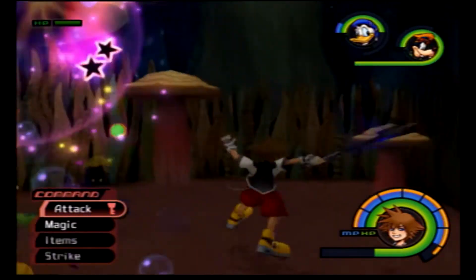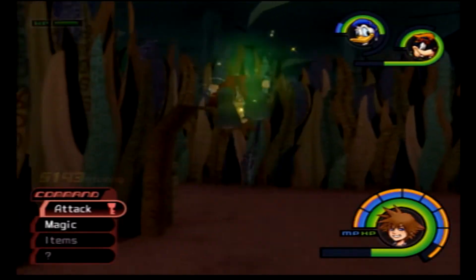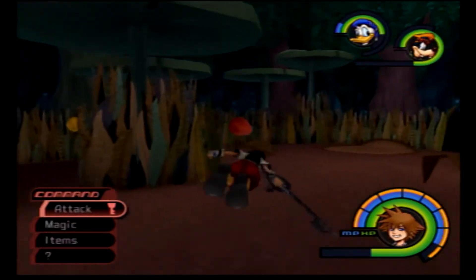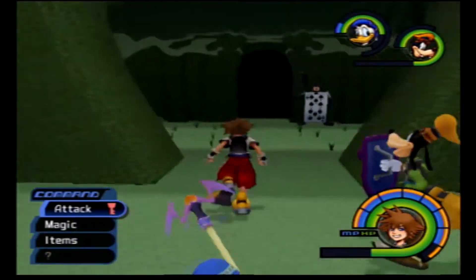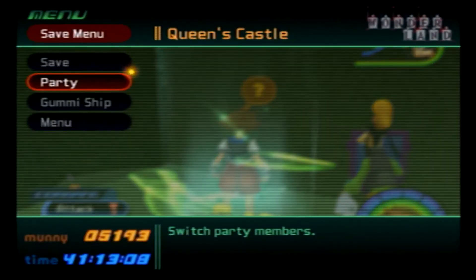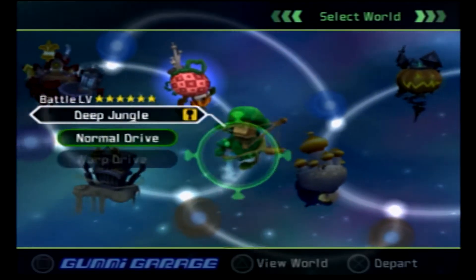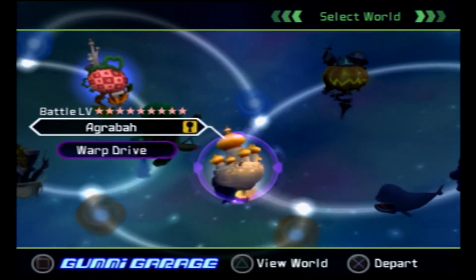It's just a simple walk while fighting Heartlesses at the same time. You don't really need to fight them here — we're just here collecting Dalmatians. Potentially this is our last time visiting Wonderland, so folks, say goodbye. Goodbye! Okay, off to Agrabah.